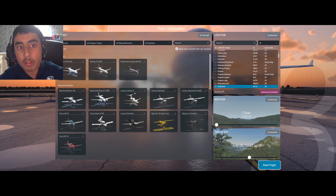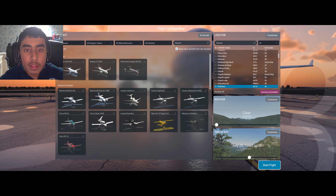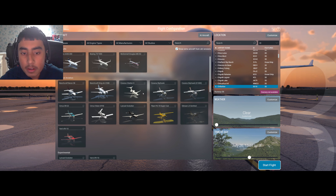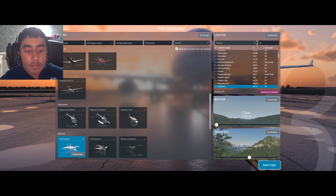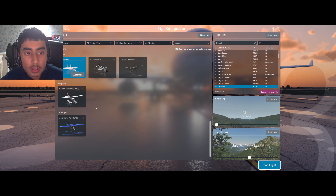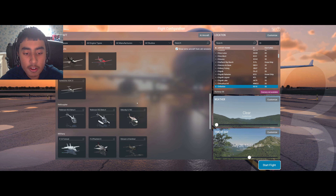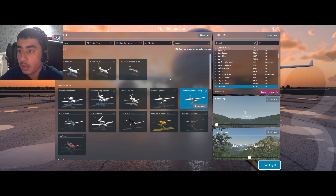The planes I've selected for testing will be the F-14, the Cessna Skyhawk G1000, and the Boeing 737. The first aircraft we'll be testing is the Cessna Skyhawk — we're going to start pretty basic here. We'll save the F-14 for last because that is a very nice plane. So without further ado, let's just get into this.